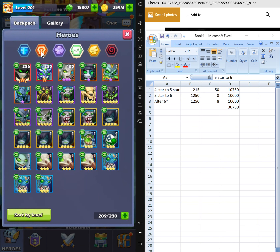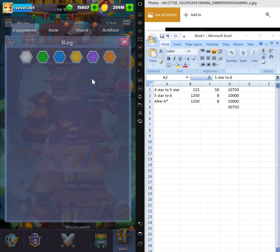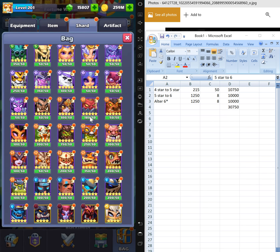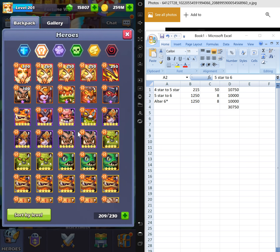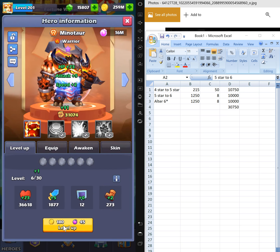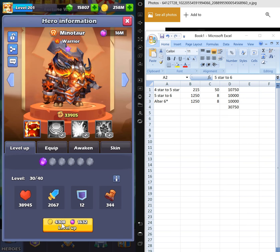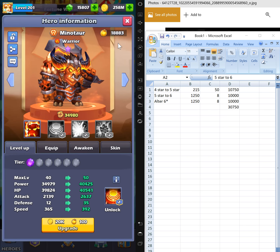I need to make Minotaur a nine-star. Do I have enough? Yes, more than enough. Let's go make Minotaur a nine-star. By the moment I make him a nine-star, look — I have 18,000 golden soul.